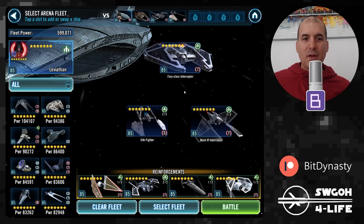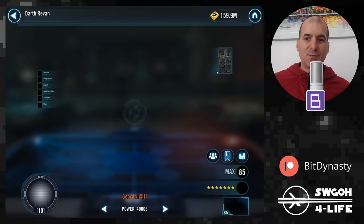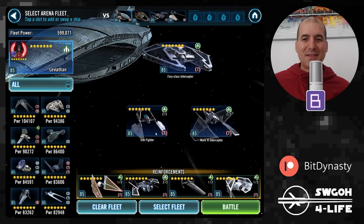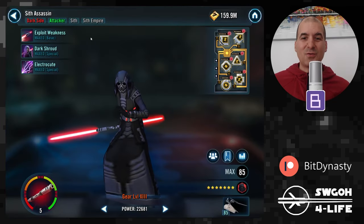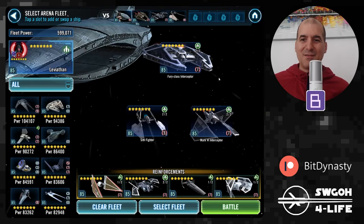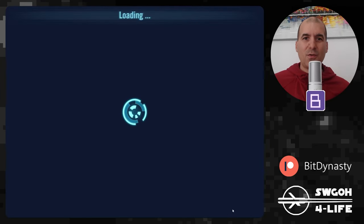In order for me to always lose the coin flip, I removed the mod from my Darth Revan just to make sure my Darth Revan always goes second. I also seem to be the only person in my shard with a Relic 5 Sith fighter, so my Sith fighter will always go second too, with no six-dot mods. So we are at a disadvantage across the board in a lot of these matches in my fleet chart, but let's hop into battle and walk through how this counter works.